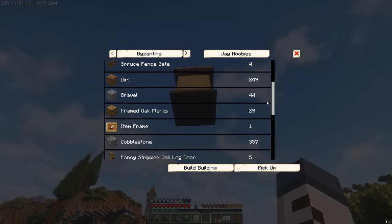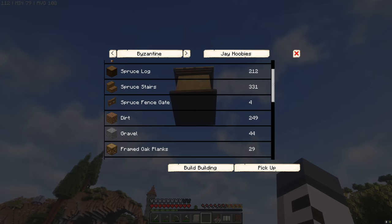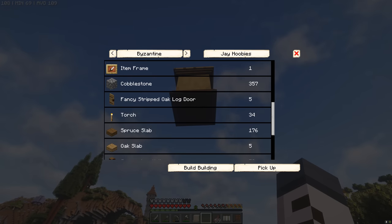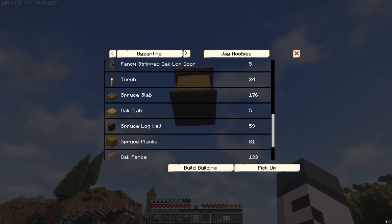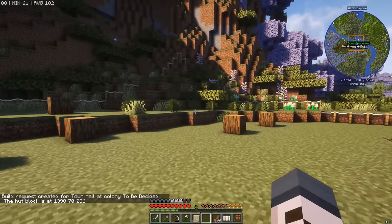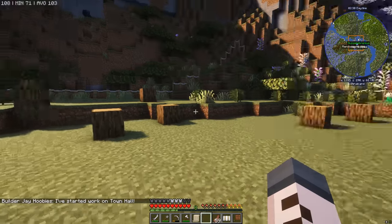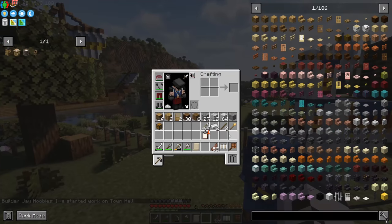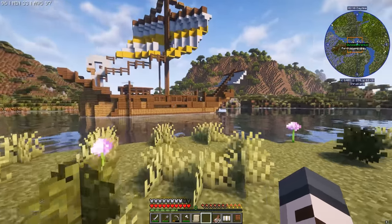The materials for the Town Hall are actually much easier than the builder's hut materials. We're good for almost all of it, although we need spruce slabs, spruce planks, and 59 spruce log walls — we're going to need to build a spruce forest. We'll leave Jay to start clearing the area while we take saplings to the opposite coast to build some forests.